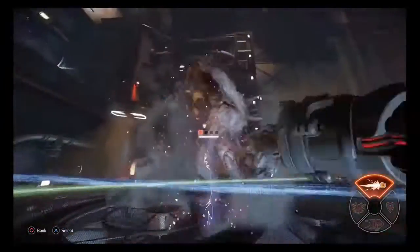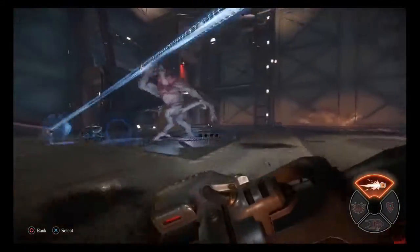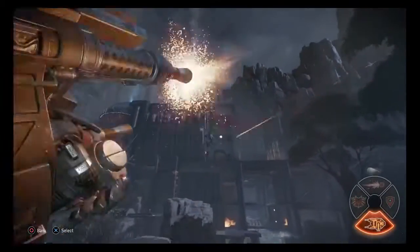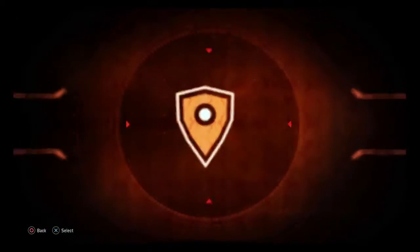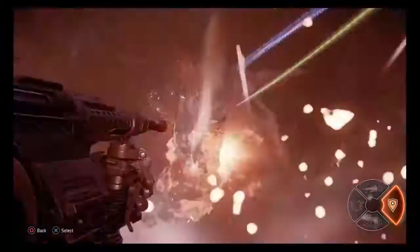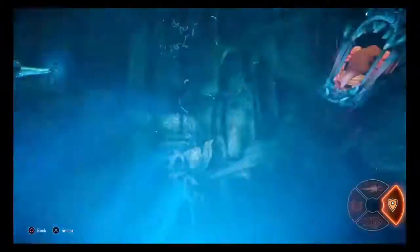If an attack misses, is interrupted by damage, or times out, the multiplier returns to normal. The autocannon is great at long range. Press the fight with Lennox by using the Personal Shield — wait until the monster is attacking, then activate it for temporary invulnerability.